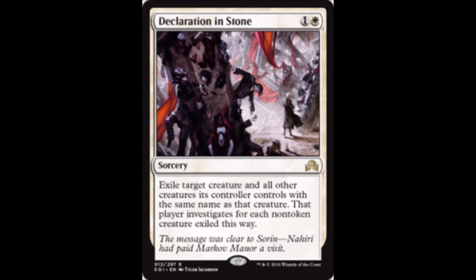Moving into white, our first card is Declaration in Stone — one colorless and a white to exile target creature and all other creatures its controller controls with the same name as that creature. That player investigates for each non-token creature exiled this way. Investigate is an ability introduced in Shadows over Innistrad: you put a colorless clue artifact token onto the battlefield, and by paying two and sacrificing it, you draw a card. Very cool.